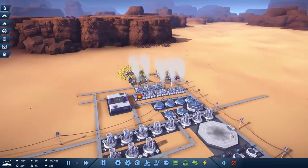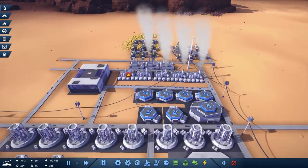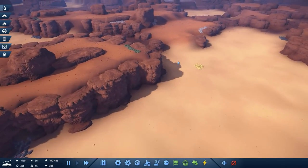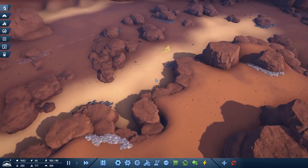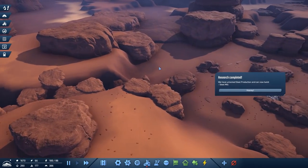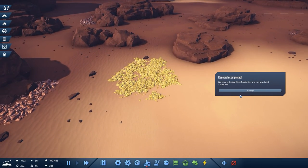I don't want to have all of our concrete production in our main city here — what's the point? If we can have this anywhere, let's just have it not here. Where is a random node of sulfur? We need sulfur and sand, and sand is everywhere so it doesn't really matter. There's some sulfur right back here — perfect! So we're going to use this instead.